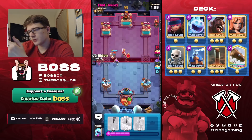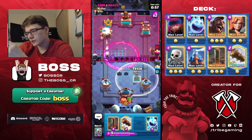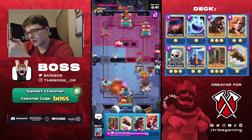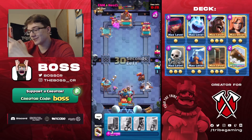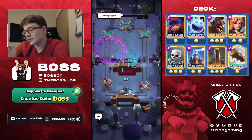We can go Hog now — he's completely out of elixir, so he might just sacrifice this tower, which is the smart play, and that is what he does. We'll place a Tesla, cycle an Ice Spirit and try to defend. We're actually getting the King Tower quite low. I'm going for the three-crown here since he just used all his elixir. We three-crowned the Lava Clone player because he committed all his elixir and had none on defense — I was not expecting that at all!